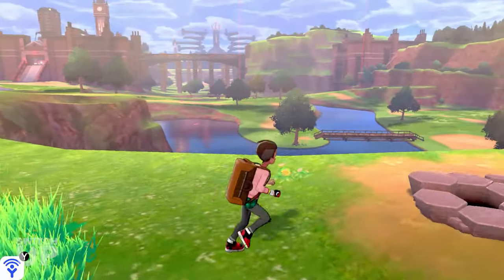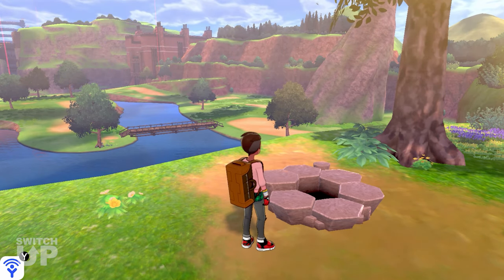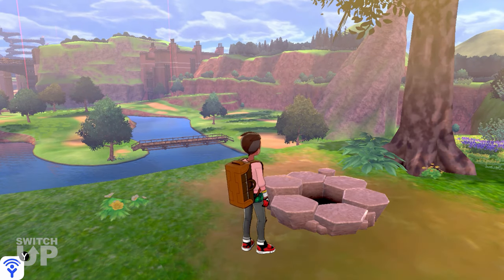Step 3: Walk up to a used den and be close enough to interact with it. However, do not interact with it, and if you do by mistake, say no. You are now ready to activate the Rare Den Farming mod.